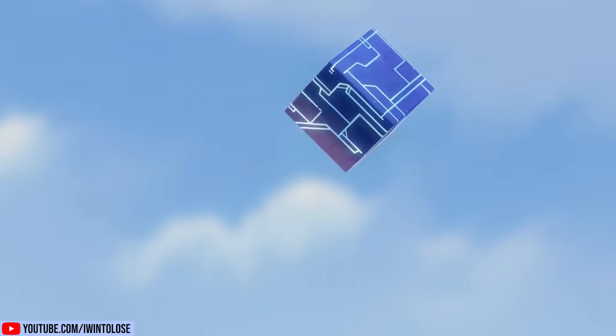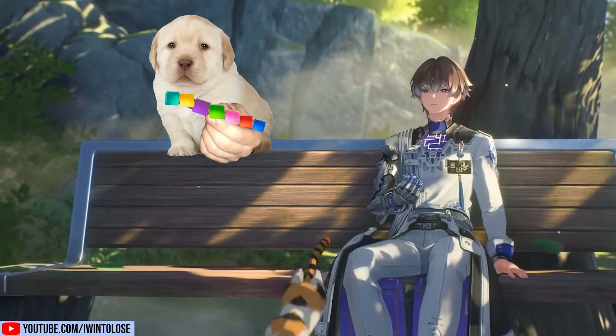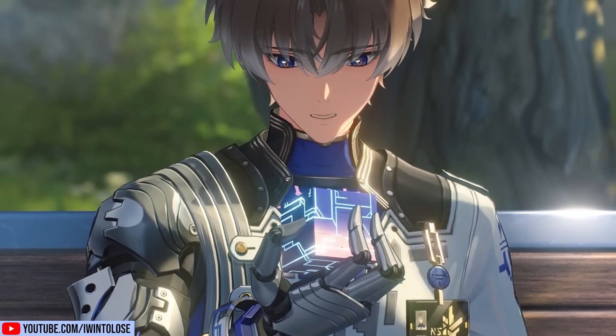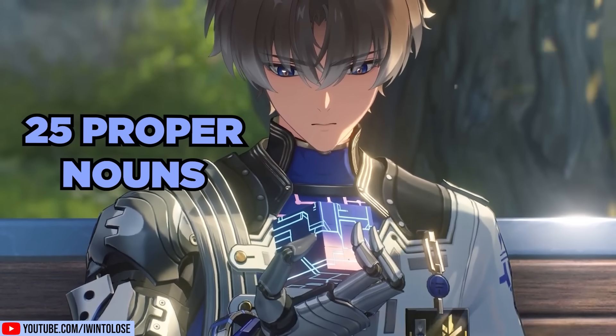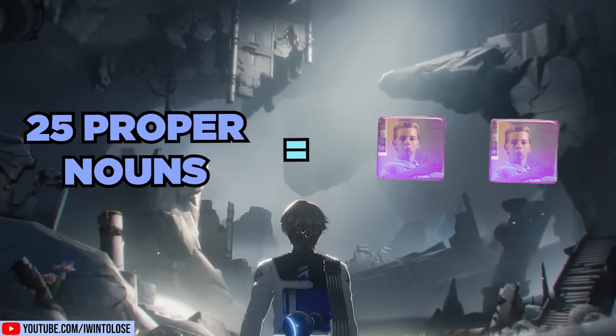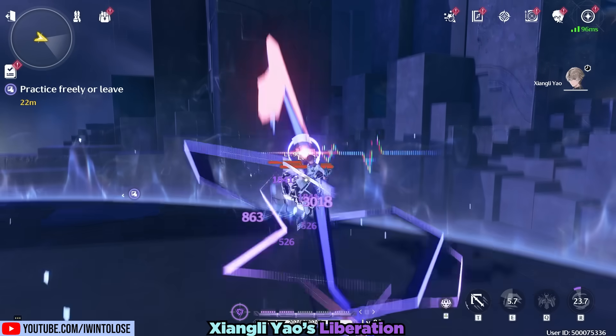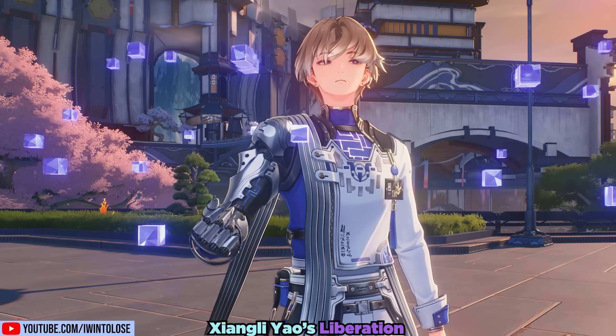As usual, I'm here to translate this multi-page essay of a character's kit into cube-sized portions for you to digest. Xiangli Yao's kit, while having around 25 proper nouns, can actually just be summarized into two cube-shaped portions. His entire kit revolves around his Resonance Liberation, like how his cubes revolve around him.